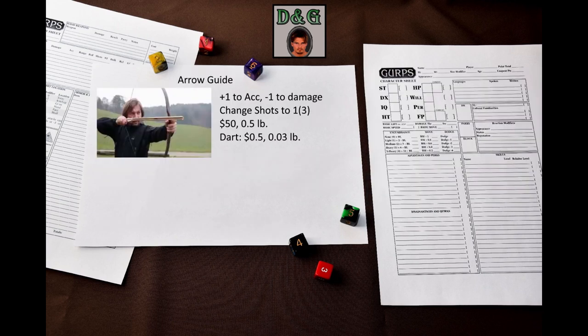GURPS Low-Tech describes two accessories for bows. The first is the Arrow Guide, which allows you to shoot lighter ammo that can be reused against you by enemies who lack similar equipment. You fasten or hold this gutter-like accessory in place and launch short, unfeathered darts down it. Any type of bow may use an Arrow Guide. Its darts have a flatter trajectory than arrows but are lighter, giving –1 to accuracy and –1 to damage. Reload time changes to 3 seconds. The Arrow Guide costs $50 and weighs half a pound; a dart costs $0.50 and weighs 0.03 lbs.